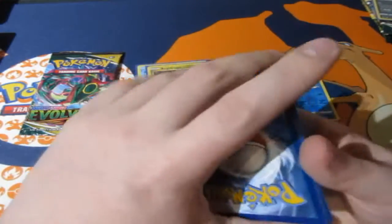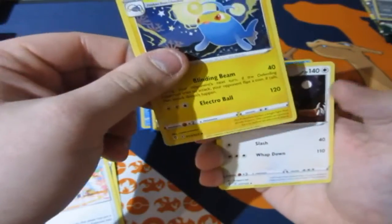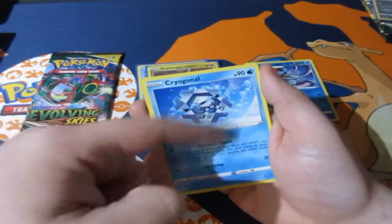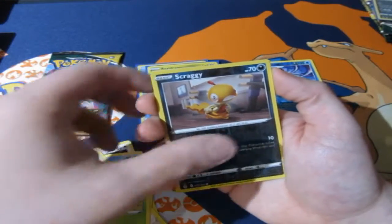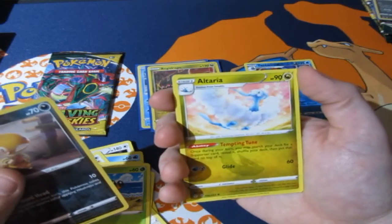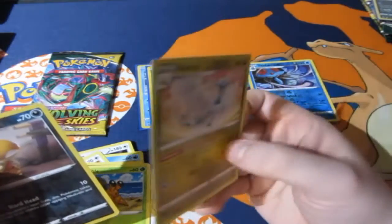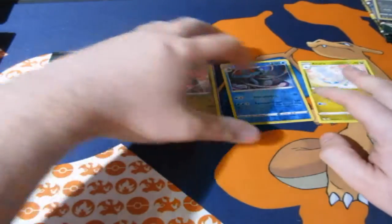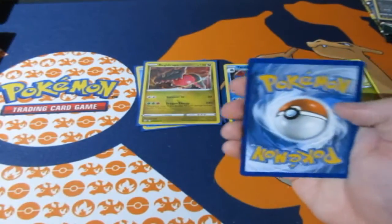Next pack — this could easily escalate my luck from zero to a hundred really quick. We got Ursaring, Lotad, Teddiursa, and Swinub. There's a Dreadnaw reverse foil, Scraggy, and that should be a holo — but it's a standard rare. That's weird, it should have been a holo. Can't win them all.